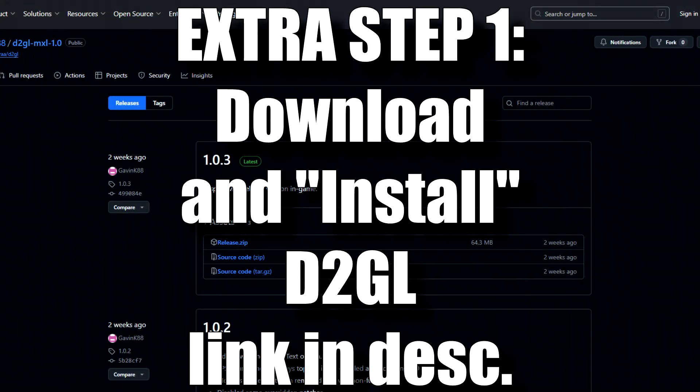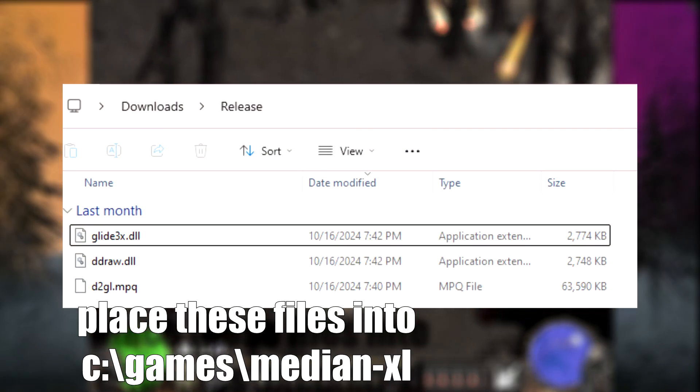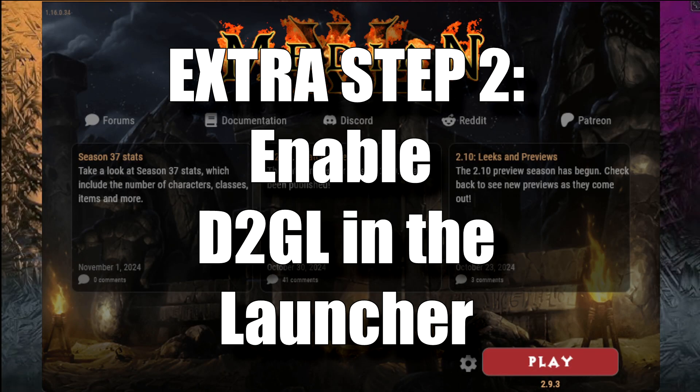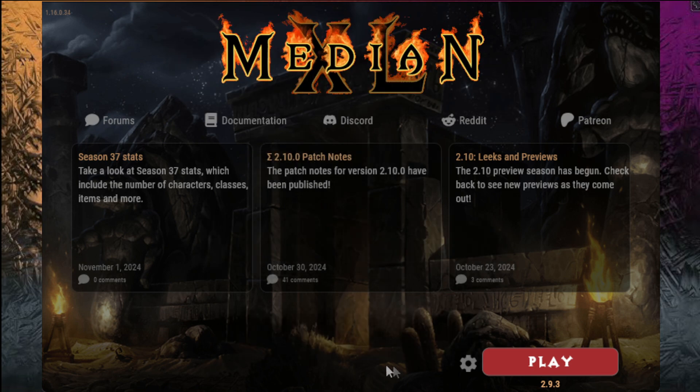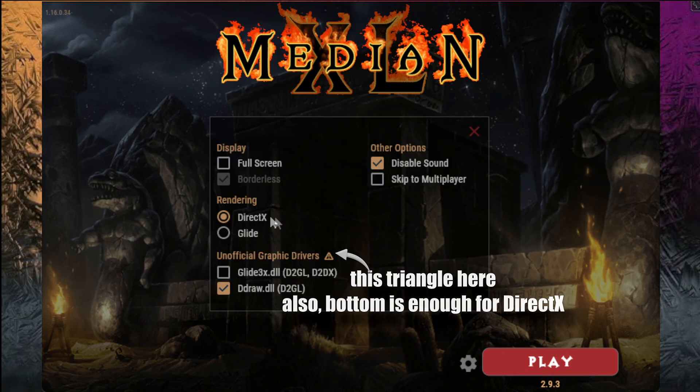Before starting the game, download D2GL from the second link in the description. Once downloaded, unpack the zip file and place the contents in the C:\Games\MedianXL folder where we install everything. After that's done, go into the launcher and press the cogwheel icon in the settings. There, swap to DirectX for the Renderer. Also, press the triangle icon and turn on both options there.